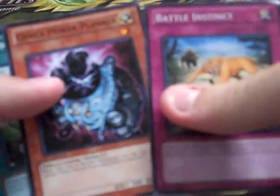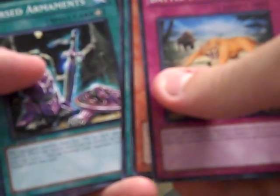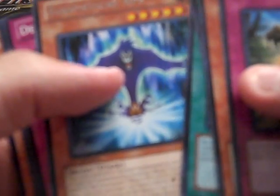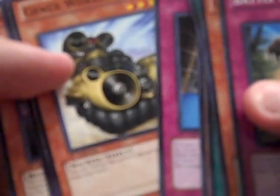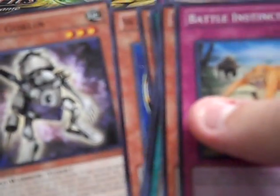This gave me a holographic this time. So: Battle Instinct, GeneX Power Planner, Natural Forest, Cursed Armaments, Egotistical Ape, Desperate Tag, GeneX Worker, Wattmer, and Scrap Goblin.